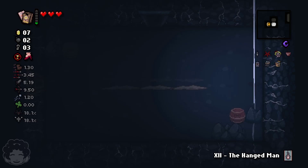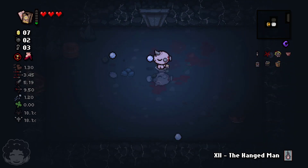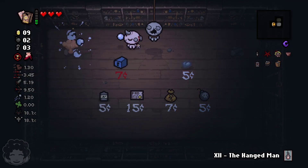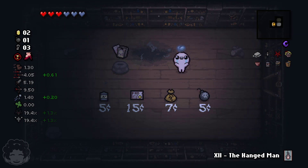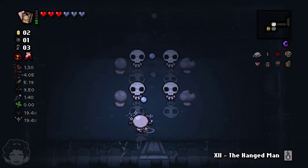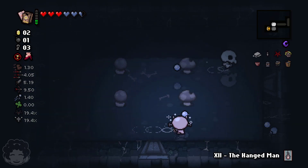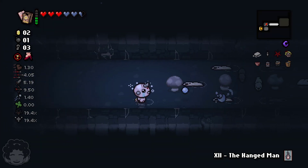We just need a little bit more on the damage. The Stars card will just teleport us randomly — there are no item rooms in this challenge anyway. Pandora's box is half price, so let's grab that and use it. It gave us Spirit Hearts and Soap, which is a tears and shot speed up. Our shot speed and rate of fire is really good. Our damage is okay, but when you combine that with our shot speed and rate of fire, it's actually pretty good. Look at that — we just destroyed him.